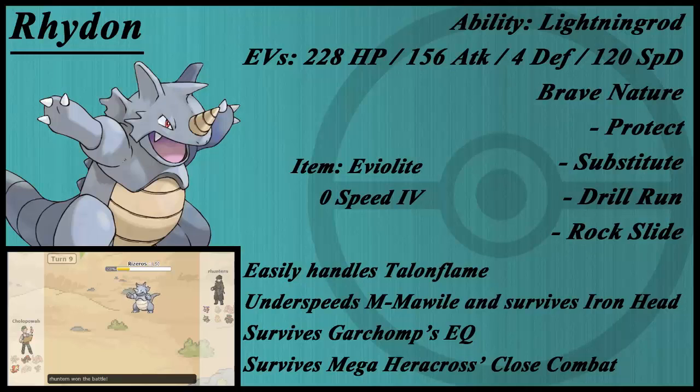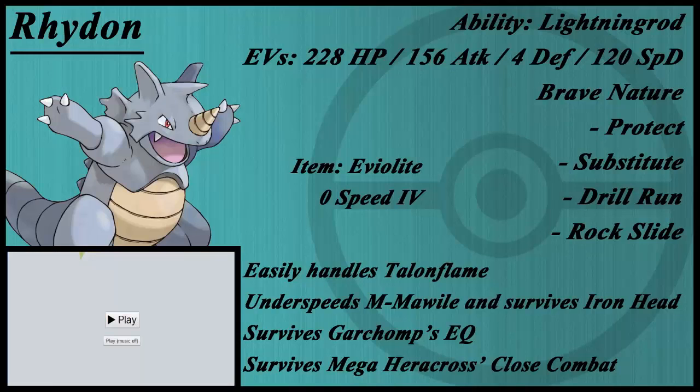It also survives Garchomp's Earthquake, even without a partner on the field, though Drill Run won't do quite enough to take it out one-on-one. It also survives Mega Heracross's Close Combat, which shows just how bulky this thing is. With the sun up, it also takes Rotom-Wash's Hydro Pump like a champ and deals good damage with Rock Slide. Substitute is really good because it's slower than a lot of things, so in Trick Room it'd be very fast — it lets you avoid things like Rotom-Wash's Will-O-Wisp.